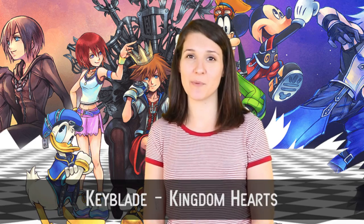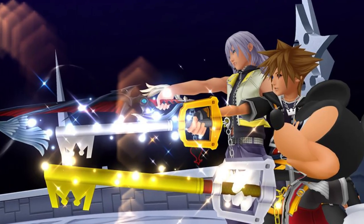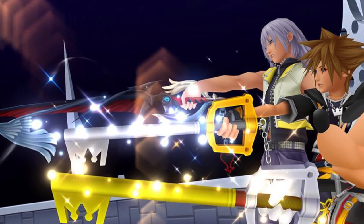Number 5: Keyblade from Kingdom Hearts. Easily one of the neatest looking weapons on this list, Sora's Keyblade has become an iconic part of the Kingdom Hearts series. It's a mysterious item that shares a link with its owner and is multifaceted. You can use it as a weapon, but you can also use it to unlock things — from doors to chests to links to worlds, and in some cases, the darkness in people's hearts.